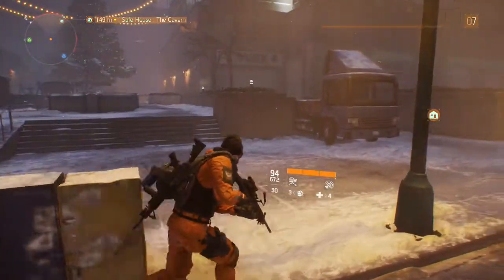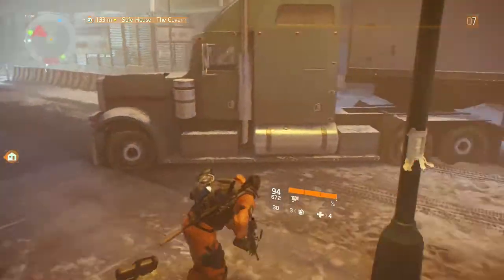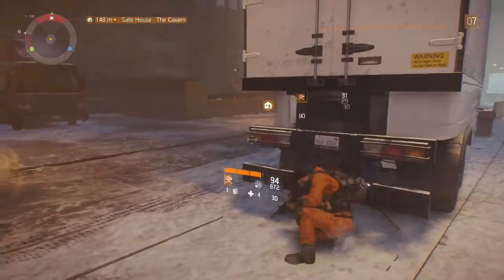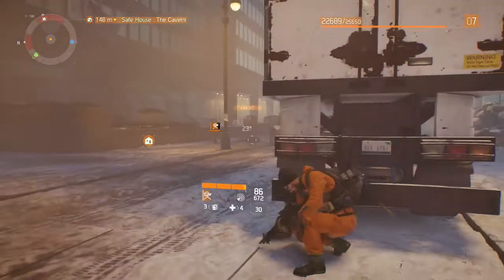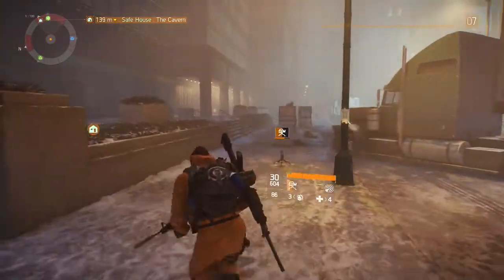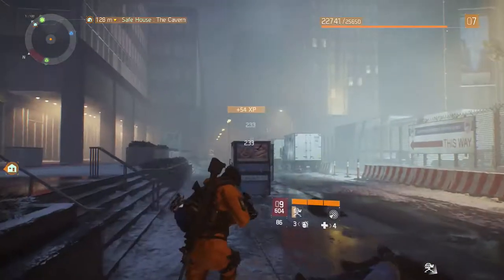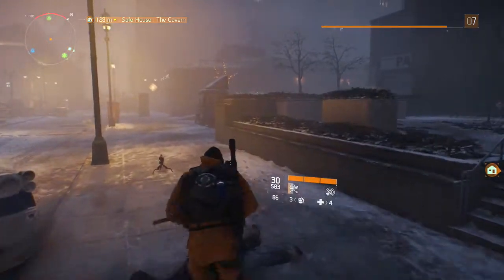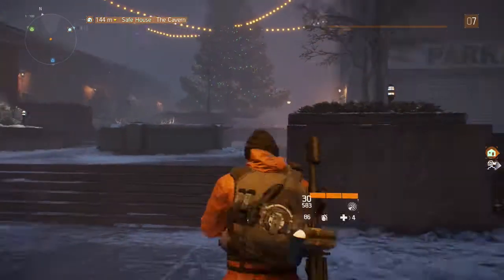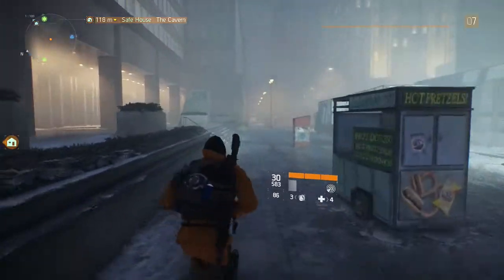This looks like another encounter. We're gonna skip that. Holy crap, is that a machine gun? Oh that was my turret — I thought I put it there. Okay so I did put it there. I'm just going to go to the safe house because this video is almost 28 minutes. Let's try and get to the safe house so we can unlock that, and then we'll do another video where we go out and do some more side missions.